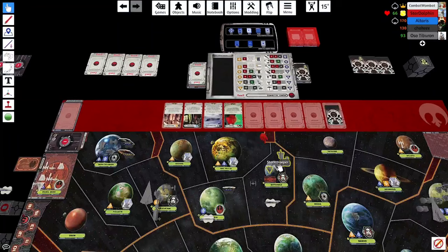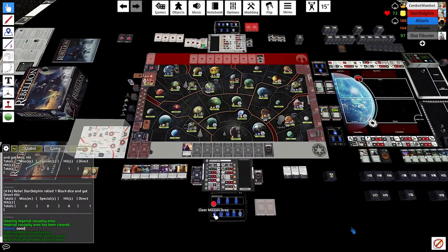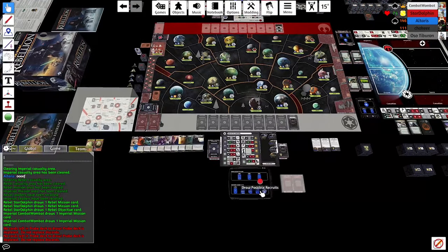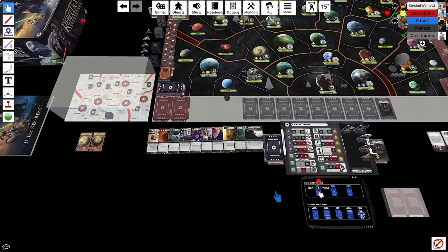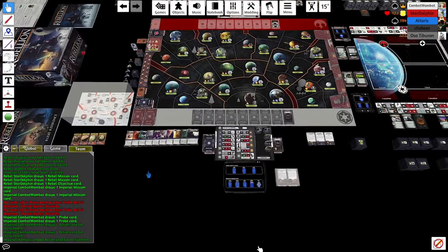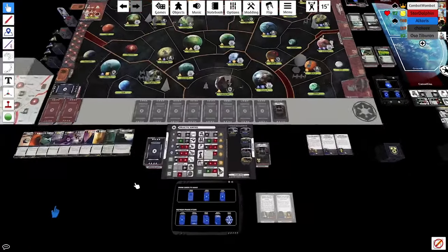Soontir subjugates Toydaria. He now has loyalty in Bothawui and Toydaria — and I have Imperial Propaganda in hand, so this feels like a Support of the Hutts play. We want to minimize rebel objectives being scored and play super conservative this game. I left a TIE fighter back in Bothawui to make sure we're not giving him Cut Supply Lines and not letting him rapid-move into a sabotaged place. Probe draws are not great: Ord and Utapau, both already subjugated. Three of my four probes I'm already sitting on.